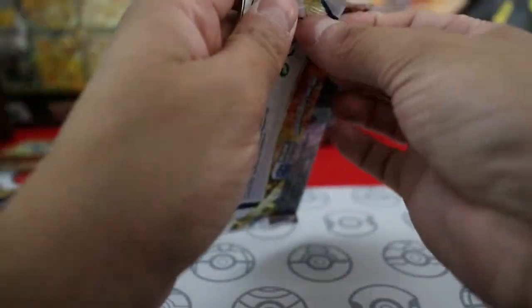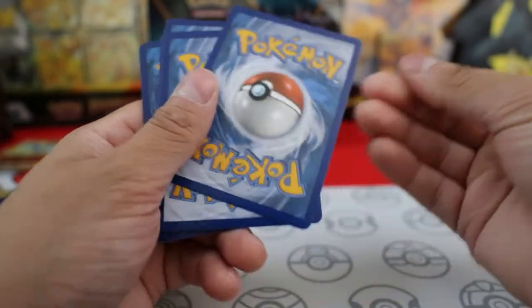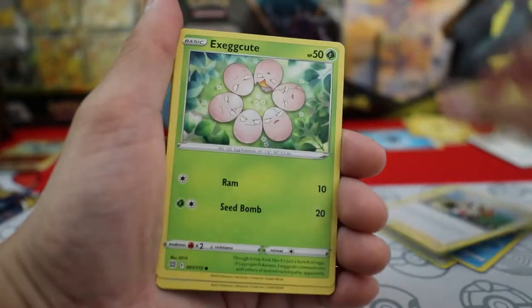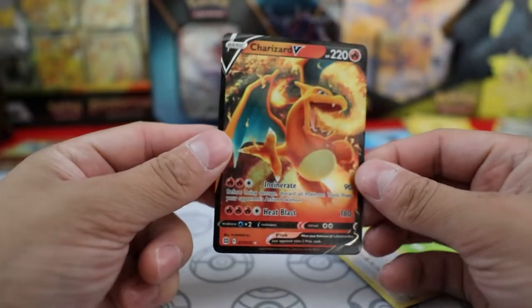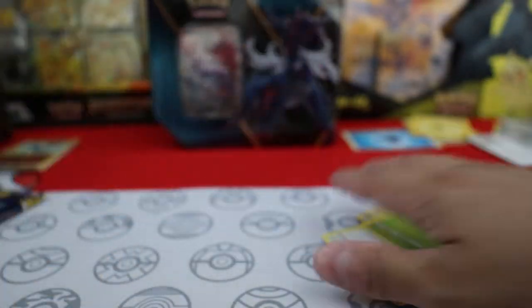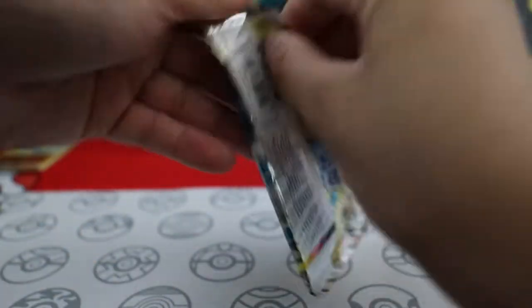Let's do Brilliant Stars. Double Turbo Energy, Piplup, Charon's Care, Nickit, Starly, Shroomish, Hiplup, Turtwig, Reverse Hollow Hawlucha, and then — hey, I got a Charizard! Yes, I got Charizard! And again, once you V-Star the Charizard for gameplay, I like that a lot. Also don't have this in my collection, so wow, this tin is pretty good. And yes, I know the Charizard's not worth that much, but still, pulling a Charizard is always nice — you can't deny that.